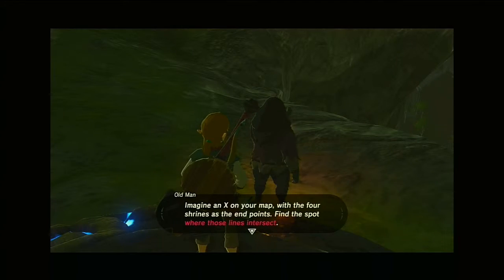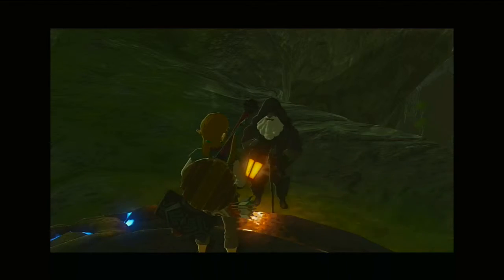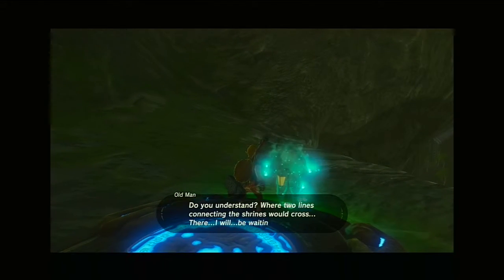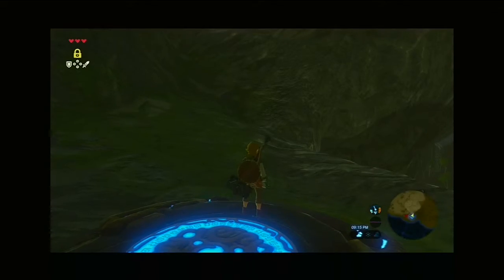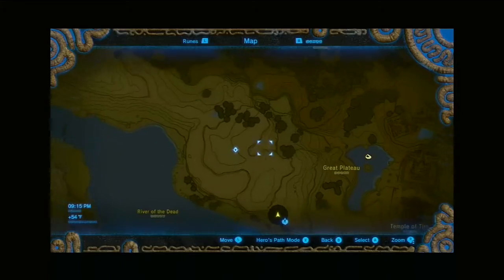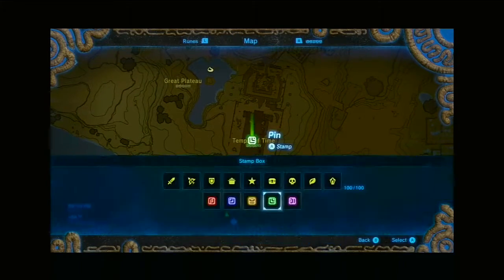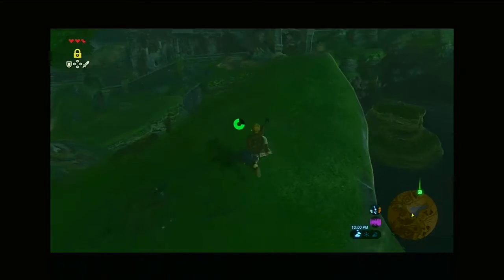Imagine an X on your map with the four shrines at the end of the points and the middle point. Where two lights connect the shrines across — okay, so open your map and it's at the Temple of Time. You draw the lines and it's actually connected. Now that we're here, we're gonna go in.